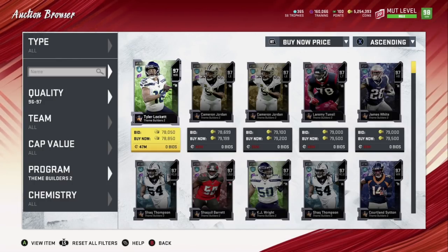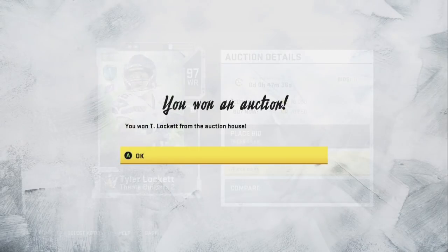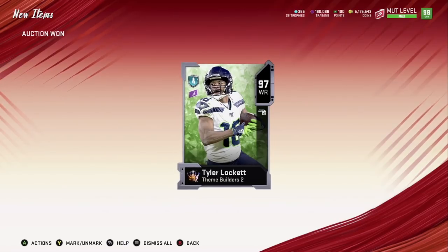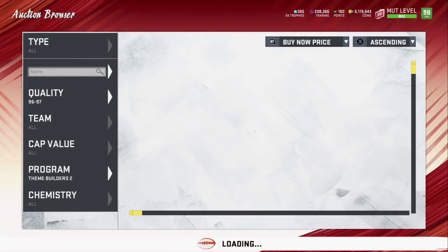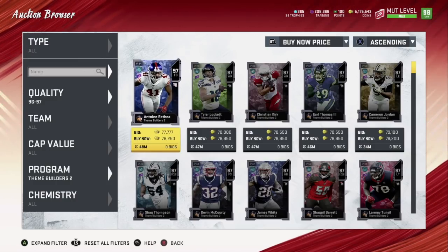I'm going to buy this one card for 78,850 — we'll call it 79,000 so you can see clearly. We spent 79,000 coins for this card, and he gives you 48,300 training. Keep that number in mind — don't worry about any training I had before, just focus on 48,300.